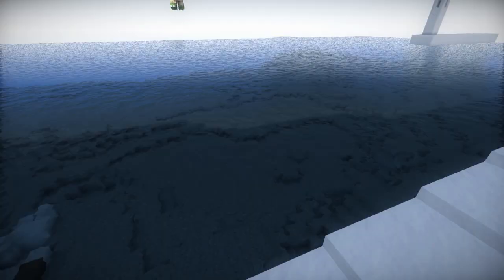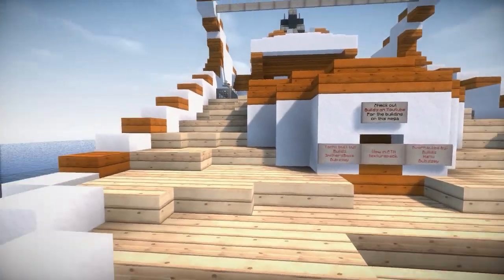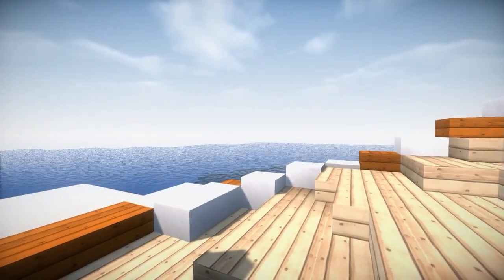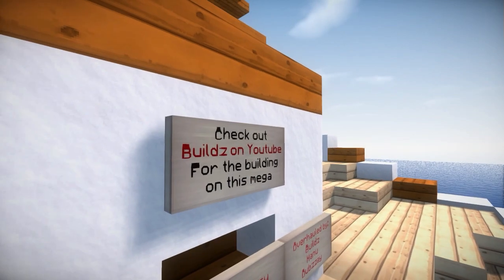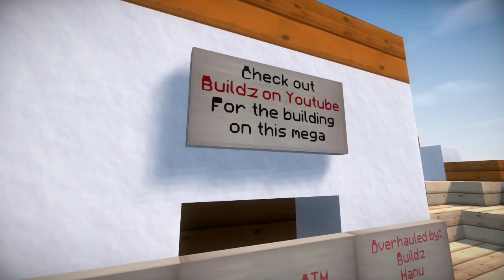Look at that big bedroom just overlooking the big window — oh my goodness that's super luxurious. When you get close to the glass with these shaders it makes it all fuzzy, that's cool. There's a sign: check out the builds on YouTube for the building video on this mega yacht.